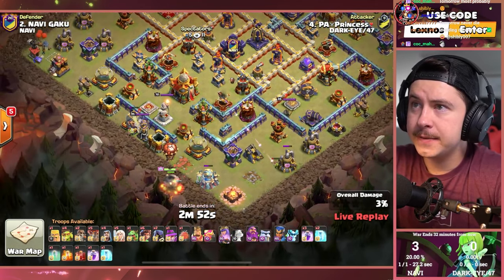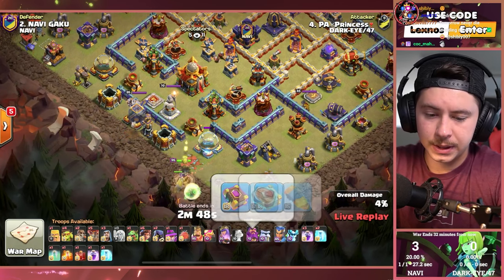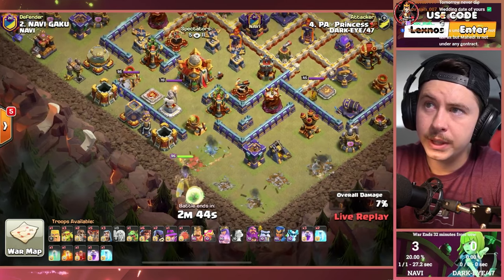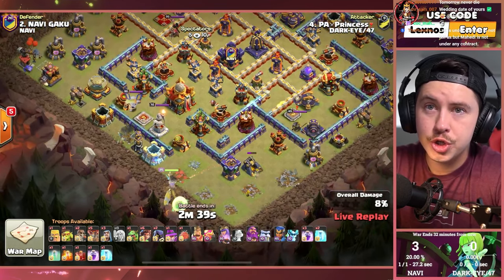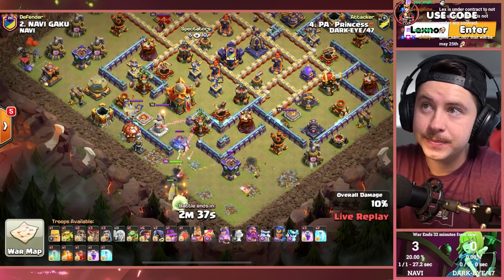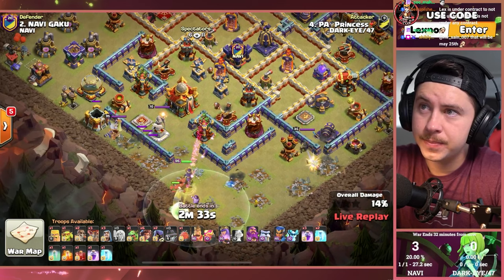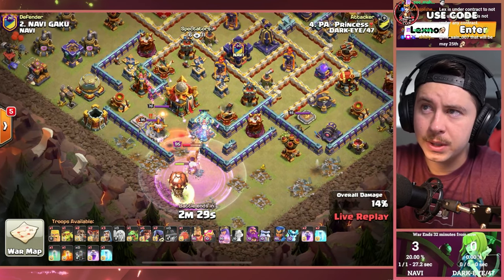Queen on the lower left side of the base. Frozen Arrow with a Gauntlet with a Healing Tome. Queen gonna go charge toward the Town Hall. We have one Skeleton Spell to help out. Princess Warden, of course. Six Root Riders. We're using the Apprentice Warden with the Queen Walk and not with the Root Riders.